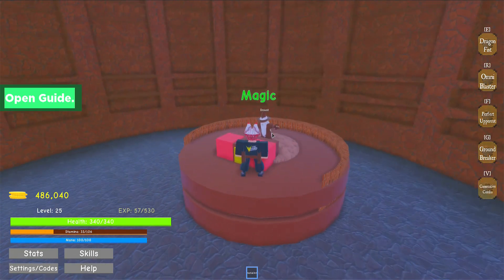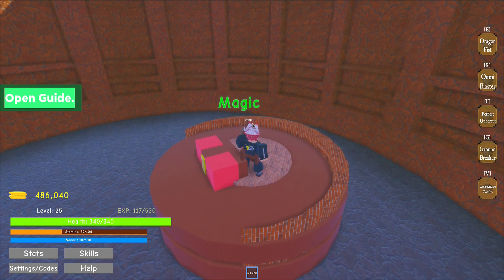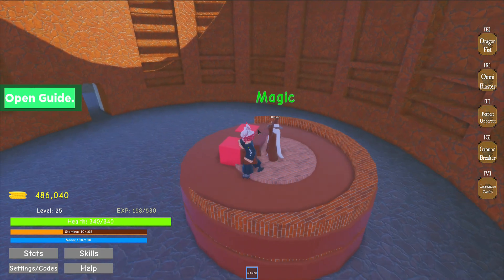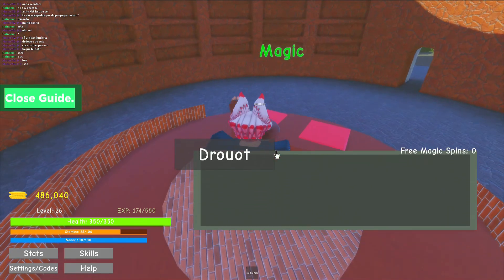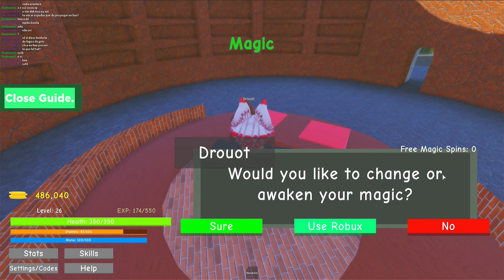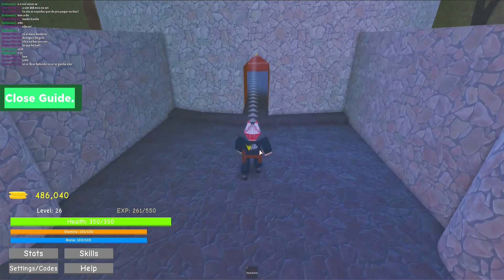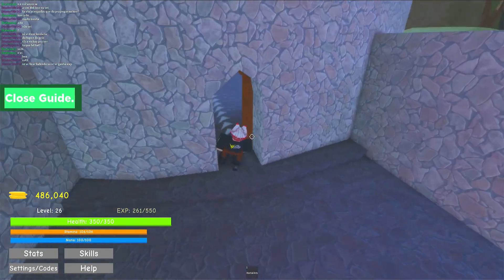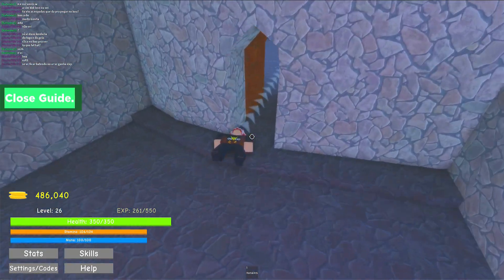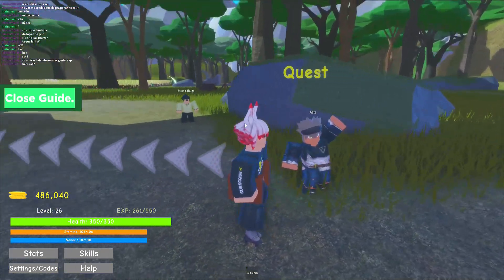I got in — I turned off the guide and turned off shift lock and was able to get inside. There's an issue with the game where you literally can't even talk to these guys sometimes. Finally! 'Would you like to change or awaken your magic?' — Sure. 'Not enough level.' Damn, I need level 50. I think if you're in shift lock you won't be able to make your way inside here.